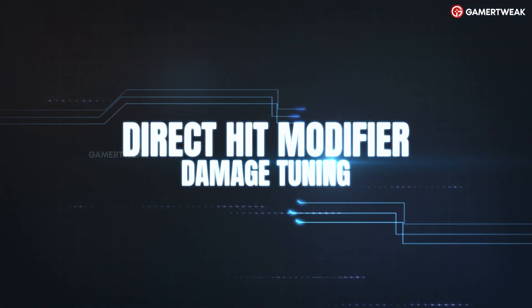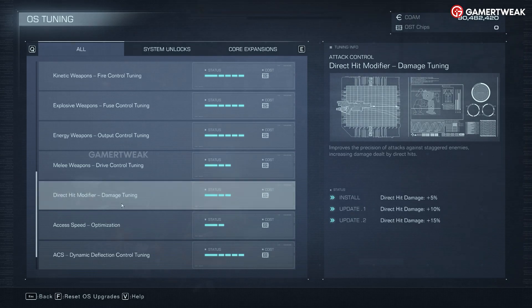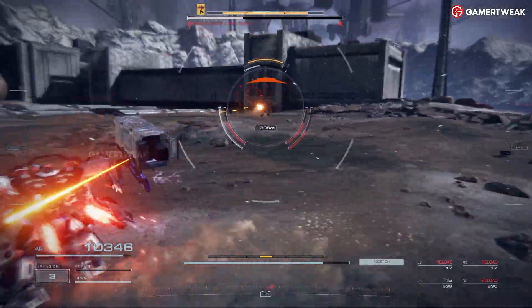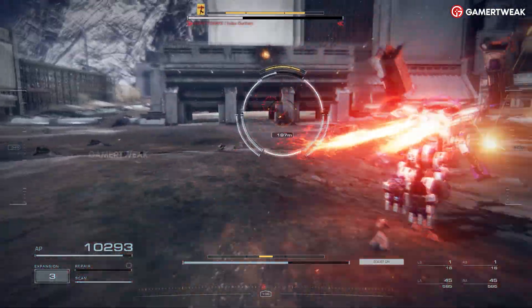Direct Hit Modifier — Damage Tuning. Direct Hit Damage is an excellent choice for players looking to maximize damage against staggered enemies. When initially purchased for two OS Tuning Chips, this boosts Direct Hit Damage by 5%.